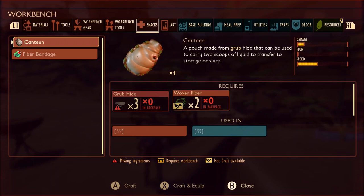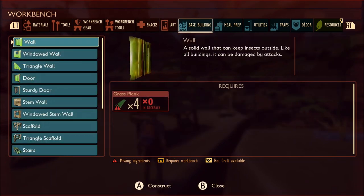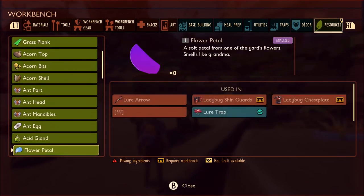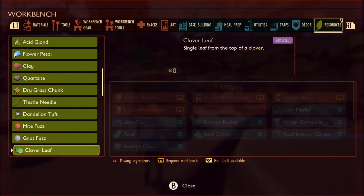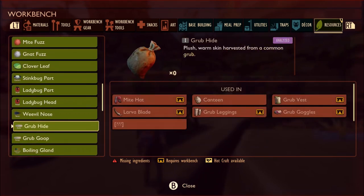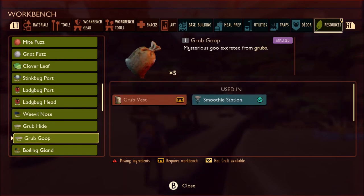Like grub hide, which is needed for the canteen and some other stuff as well. So you get grub hide and grub gloop. Grub hide is used for the might hat, the canteen, grub vest, grub goggles, grub leggings, and the lava blade. Grub gloop can be used for the grub fest at a smoothie station.